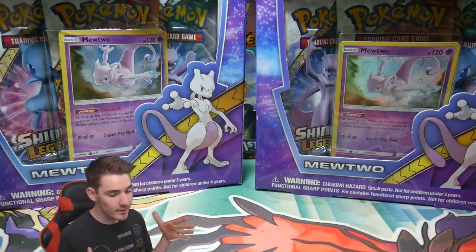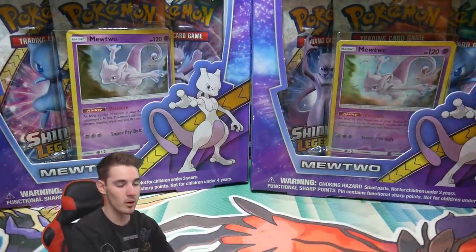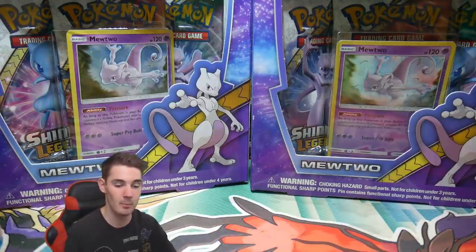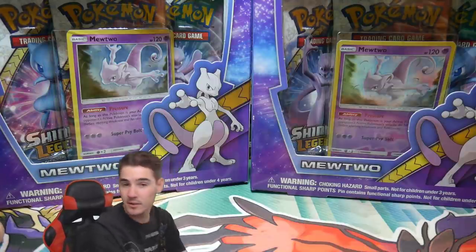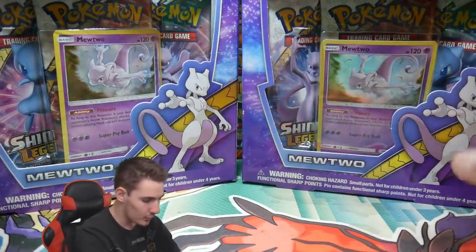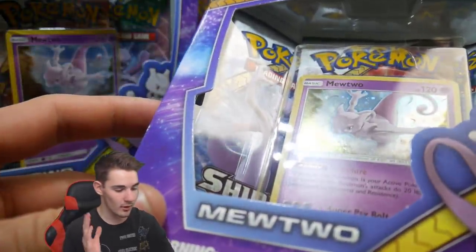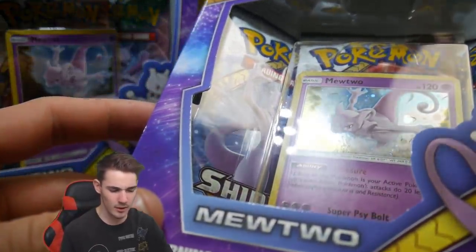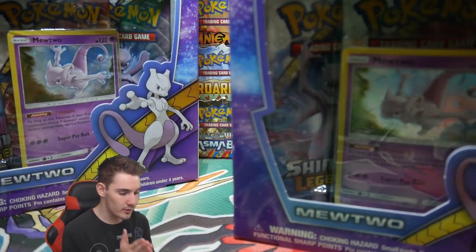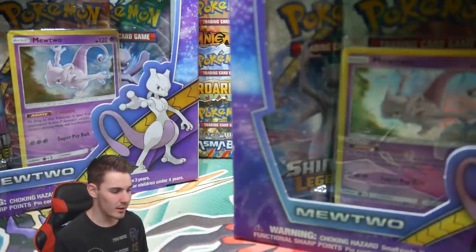So let's get into this video. I'm only opening up one, and I've never pulled an ultra rare from this set. I've only opened up three packs — the Pikachu one — and we saw that it's weighable, which it is, and it saddens me. These Mewtwo ones weren't supposed to get to Australia; these are an American exclusive. We only got shipped the Pikachu ones, so these Mewtwo ones did not come out in Australia.